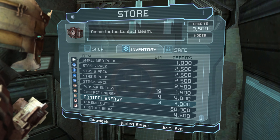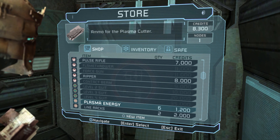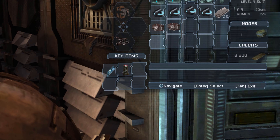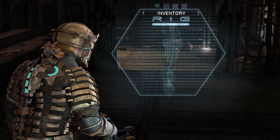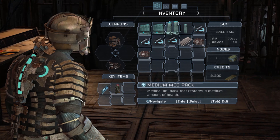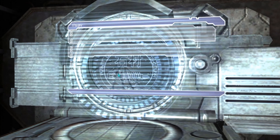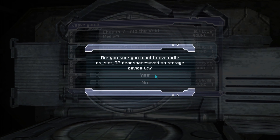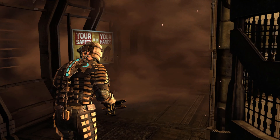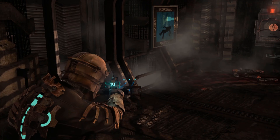Does this store have anything new? No it does not. Sell the pulse rounds — pulse rounds 600 credits, contact energy 4,000 credits. That's all you gotta do if you want to roll in dough in this game — just walk around with the contact beam and sell the ammo. Use a small med pack. Missing quite a lot of energy. How many chapters are there? I'm not gonna tell you. Give me hope! I hate you — and the fact that I won't tell you is probably something you can interpret as bad news.